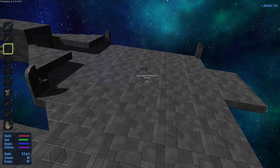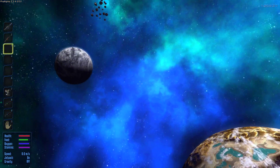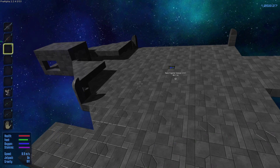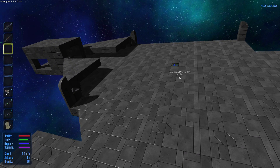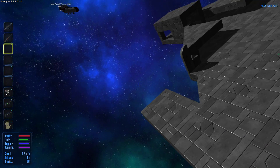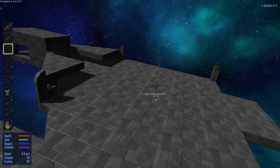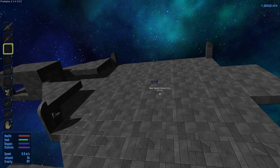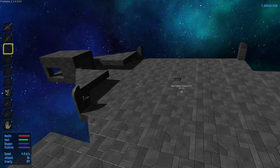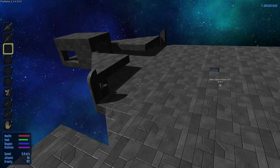In the next part, guys, we're going to go to the moon of Omicron — I can see it right there. There's a crashed capital vessel and we're going to go there. Also, as soon as I'm done with this capital vessel, the first thing I want to test is: can you land a capital vessel on a planet? Can you basically go into the atmosphere of any planet with the capital vessel, or can it only stay in space — or does it blow up or something?